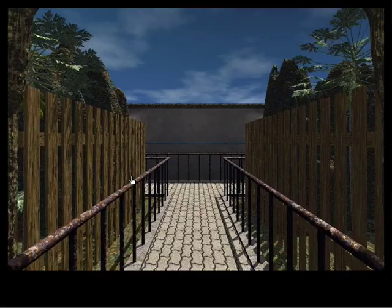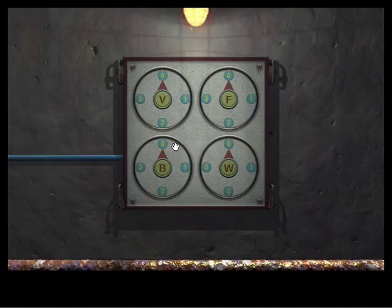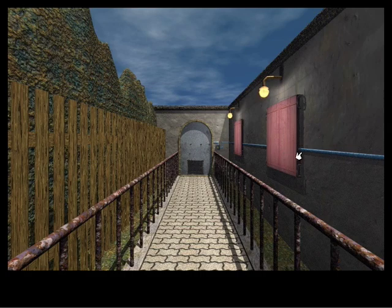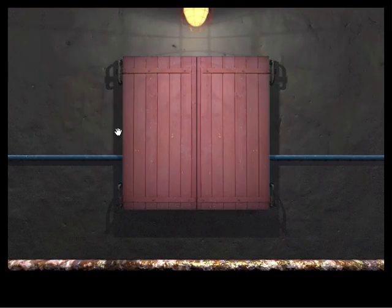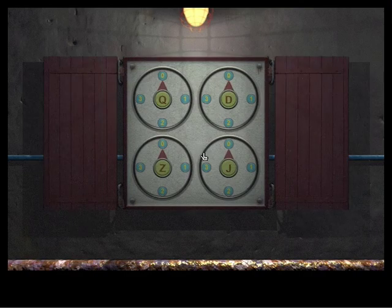But we have another path over here. Let's check this out real quick. We got some dials here that we can set these various letters to, and it seems like these are all the letters plus the question mark that appeared in the red signs.